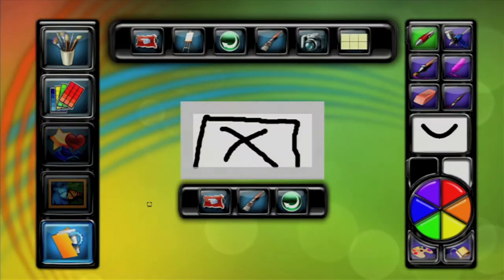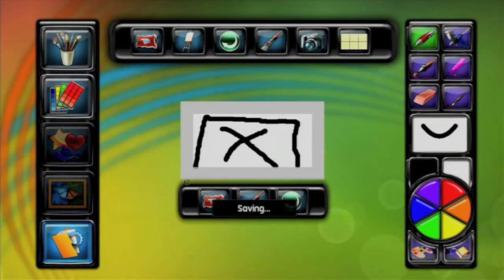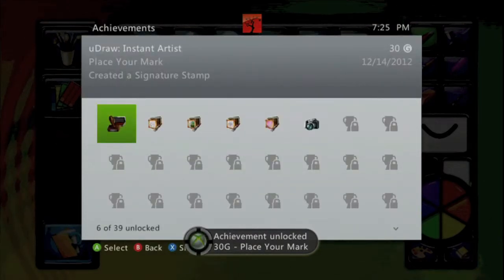Anyways, once you get that done, you want to hit the options and then hit the paintbrush. Save your fantastic creation, and you should get an achievement for 30 Gamer Score. And that's all there is to it.